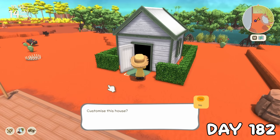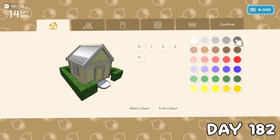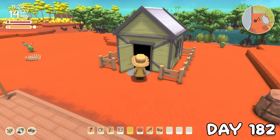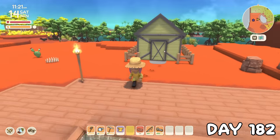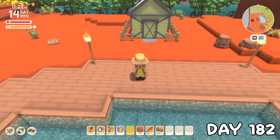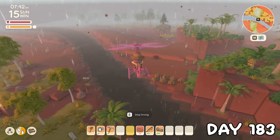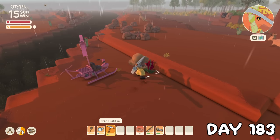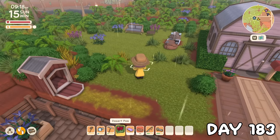On day 182, I bought the final custom house kit so I could redecorate the outside of the pool house — I wanted a sort of pastel yellow situation, but when I confirmed the changes, it seemed to come out green. Is that just me? It was raining on day 183, so I went out in search of the new flower, the desert pea, which only comes out when it's raining and is quite uncommon. I added it to my garden for another pop of colour.